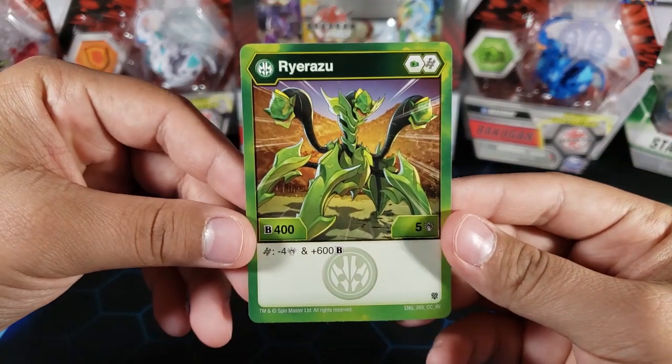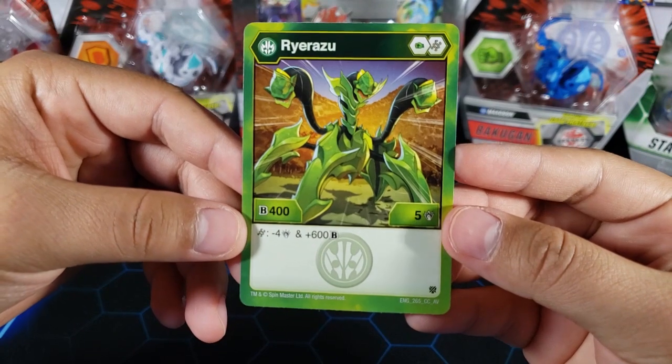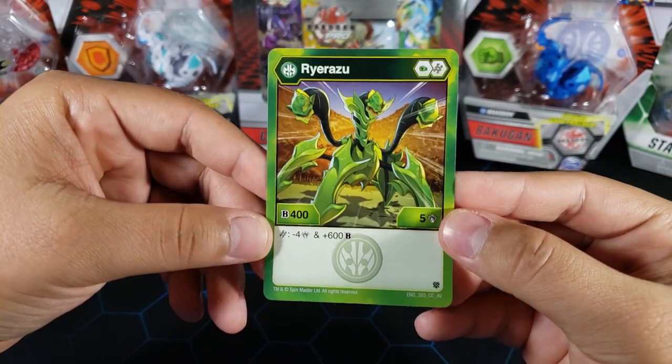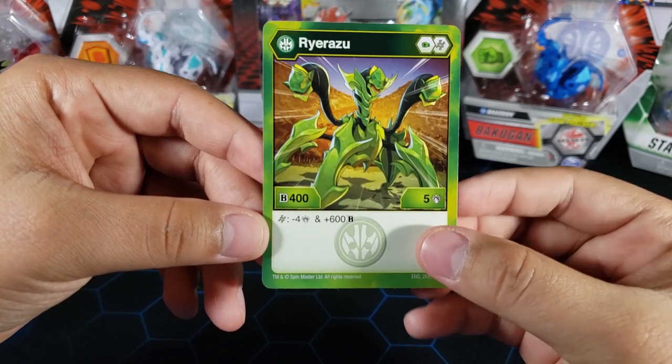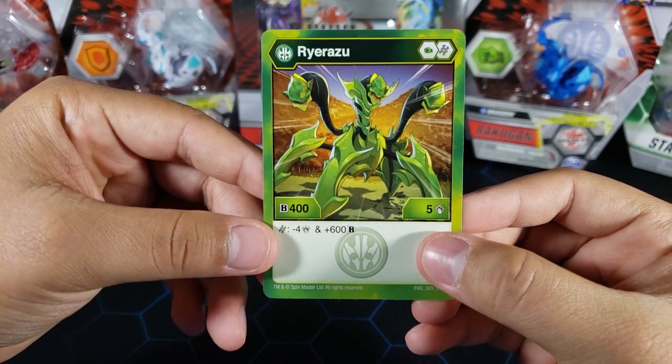Here is the character card — Ventus Ryruzu. We already saw green fist and helix. B power 405, the attack doesn't seem too great at first, but then you look at the ability: if you land on a helix core you get minus four attack and plus 600b.